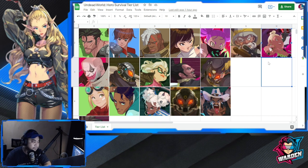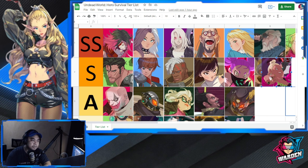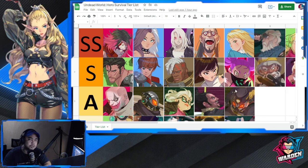For Tier SS — starting with Abigail, a monster. I've been using her in almost all of my content. She's a very good, versatile, sturdy damage dealer. And I'm sorry that I put Lita at S last time — I didn't realize what she brought was really extraordinary in terms of buffs. Her damage buff is what I really value most in a team, and she does a really good job. So far no one in this roster can equal what she brings, which is why I put her back at SS.